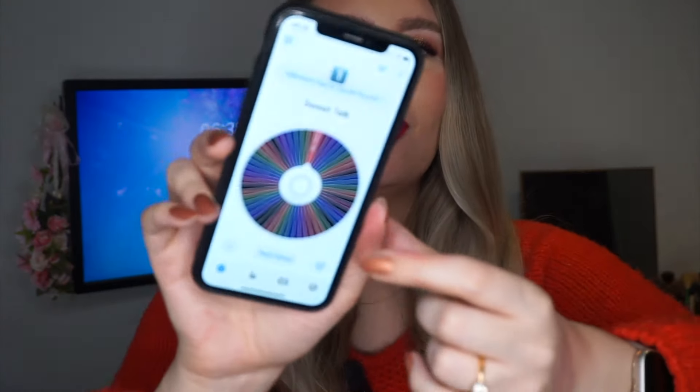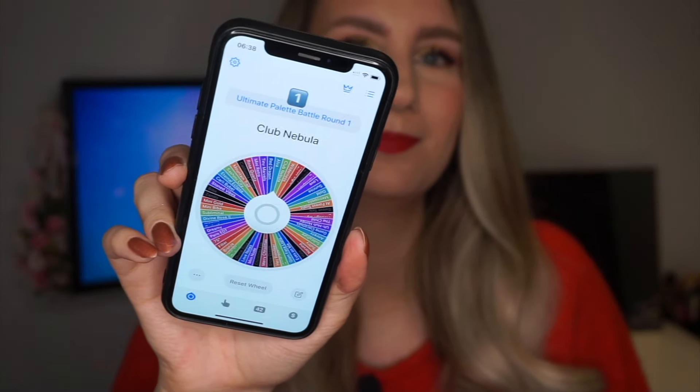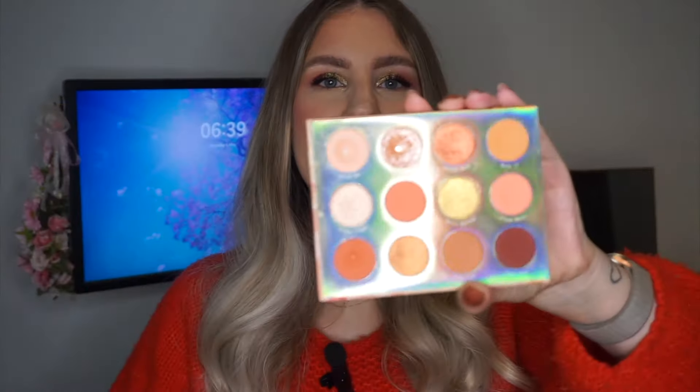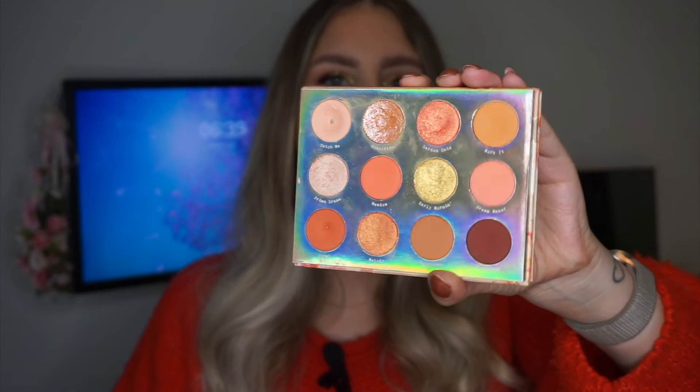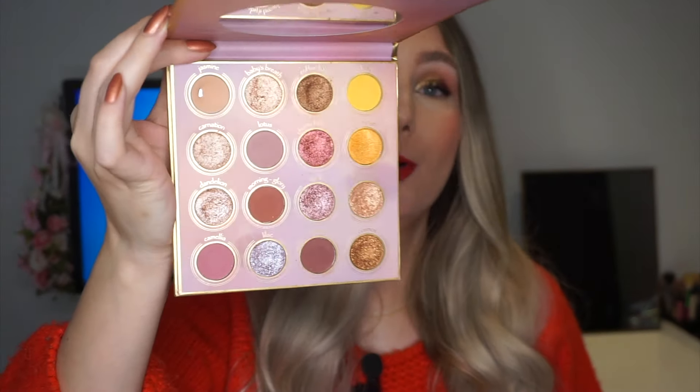Let's move on to the next round. We have the Sweet Talk palette from ColourPop — sorry, that was my Duolingo notification — against the Elva palette from Odensei. Mine is slightly altered, with the pressed glitters taken out and replaced with similar shades. And I'm rolling most of my Odensei palettes — I think I only have two left.